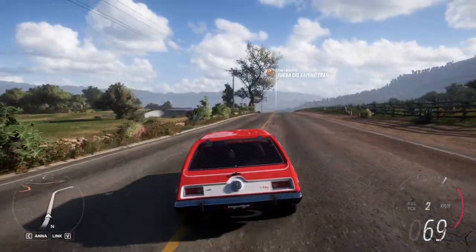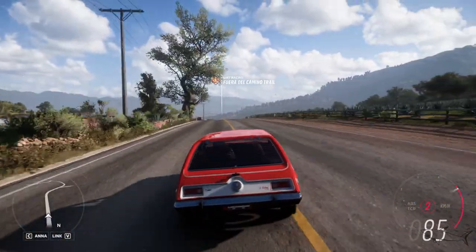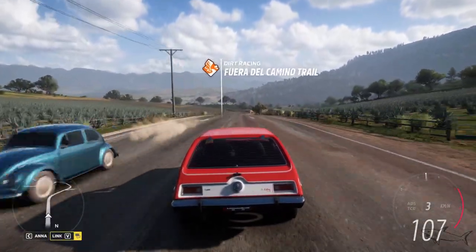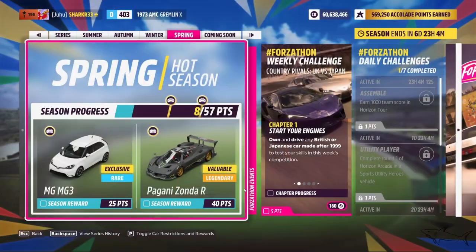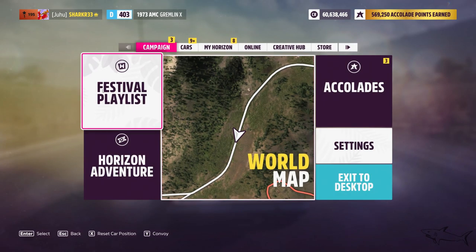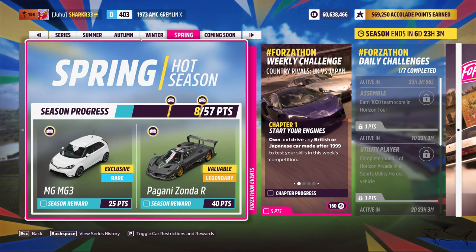Today I'm going to show you in Forza Horizon 5 how we can complete the photo challenge. We have the new spring season and a new photo challenge. I'm going to show you the location and the car we have to use. This is the photo challenge after I just completed the treasure hunt — if you didn't watch that, I already have a video on my channel. The challenge is: 'Preparing for Takeoff — photograph any buggy at Dunas Blancas.'